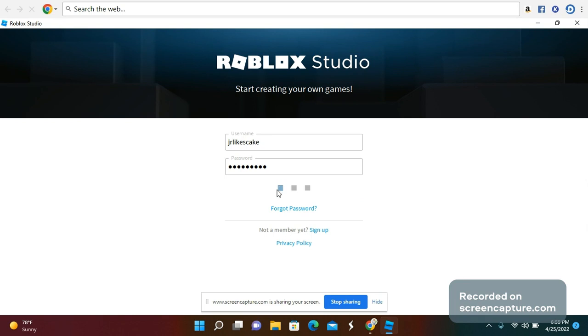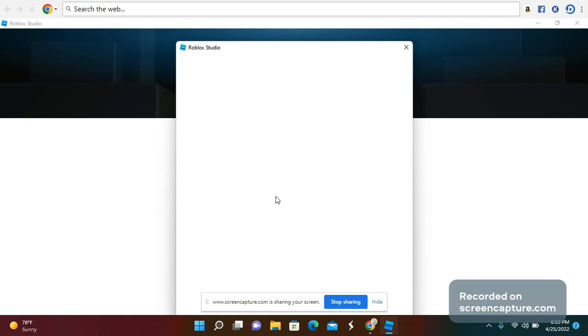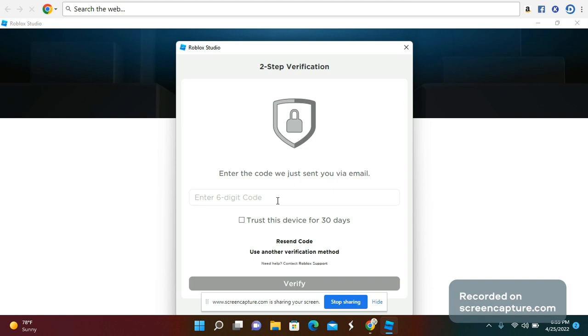It will be logging in. If you have an email linked to your Roblox account, you will need to enter a code that has been sent. You probably heard the email notification sound. I'm going to enter the code — nine two eight — that was just sent.